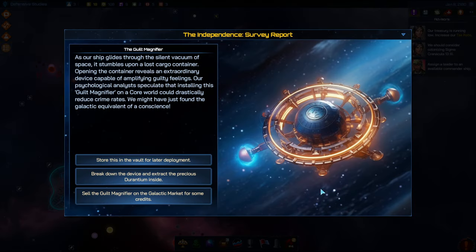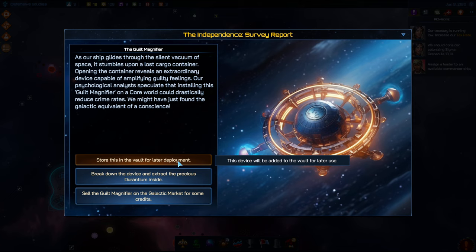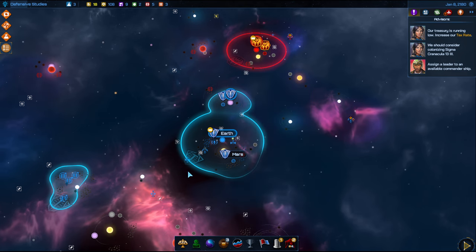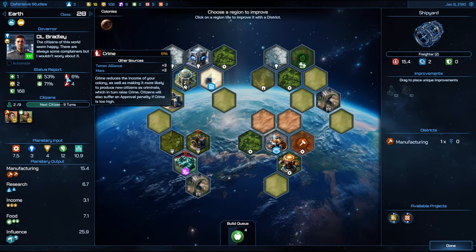I got a pop-up over here — we have a survey report. We came across a psychological analysis speculating that installing this guilt magnifier on a core world could drastically reduce crime rates. It's a lost cargo container, so we can stash it in the vault and use it for a later date, break it down for Durantium, or sell it on the Galactic Market for some credits. I'm going to store it. I can get minus 5 crime if I go and activate this thing. What's the crime rate on Earth? 6%.